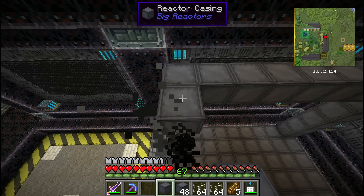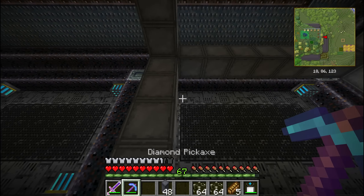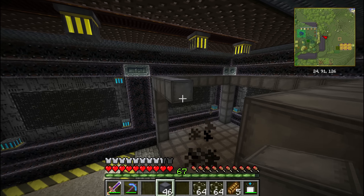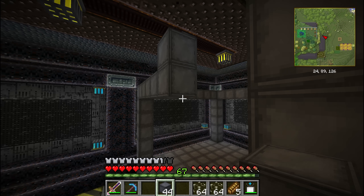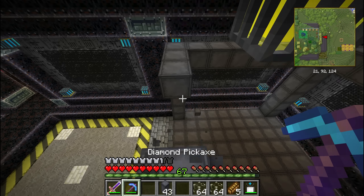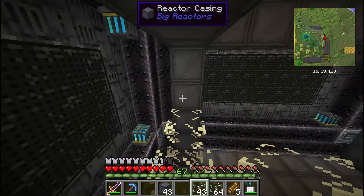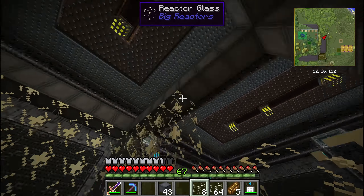Basically what you do is take these reactor casings and make a frame like what I'm doing right now. You can also fill up the large areas with reactor casing like I did on the floor, or you can use reactor glass which is see-through so you can see what's going on inside.